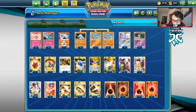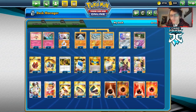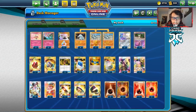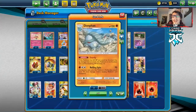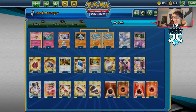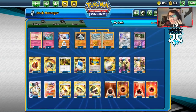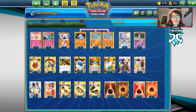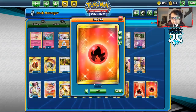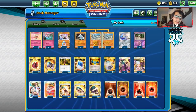I have four Cynthia, three Welder, and two Rosa. Rosa is really good to get an item back. I don't have Martial Arts Dojo in the deck — I thought I did. We have two Escape Boards and one Hustle Belt. If Donphan gets hit and you Hustle Belt it, you can do extra damage with Rolling Spin — hit for 200, which would be 270, 290, or 320 — enough to knock out ADP. Karate Belt is also really cool, attacking for two energy. Six fighting and six fire is a pretty simple energy count.